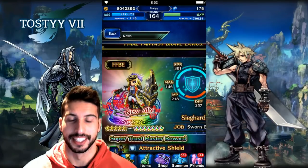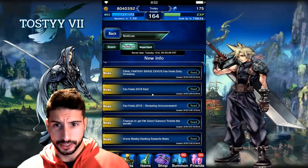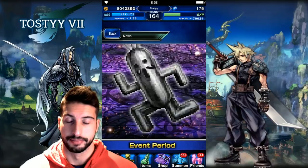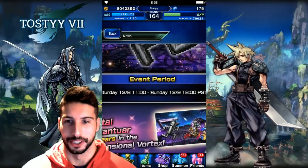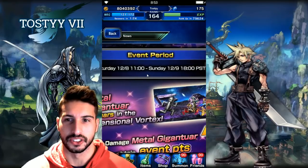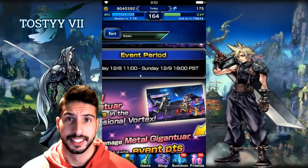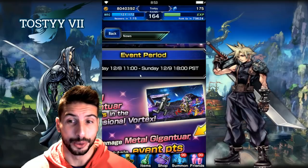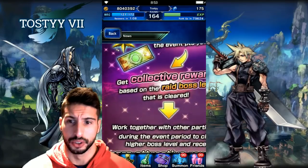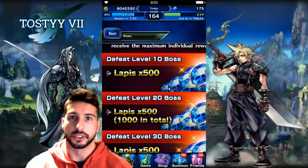Sieghart's limit burst is gorgeous and he's a really good unit — we're definitely going for him. Now, two more things before we stop. We're gonna get another raid — the Fan Festa raid — where you guys are gonna be able to find the King, a Mega Metal Gigantuar. It's gonna start Saturday December 8th to Sunday December 9th, so only two days. We're gonna have to farm like crazy — you can get some trust moogles and 4-star tickets.